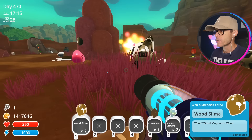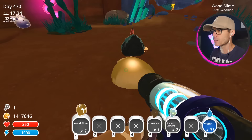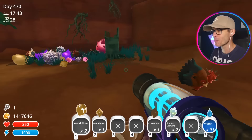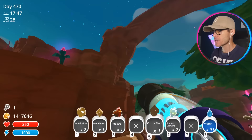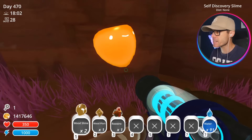So that's one of six. We're also gonna be looking for some of the secret styles that I haven't been able to find yet — I think there's two new ones in the reef. Let's go through here, I'm just gonna collect the Wood Slimes as I go. There's another one — the Self Discovery Slime. Super weird name, but apparently when this thing eats, it creates other slimes.